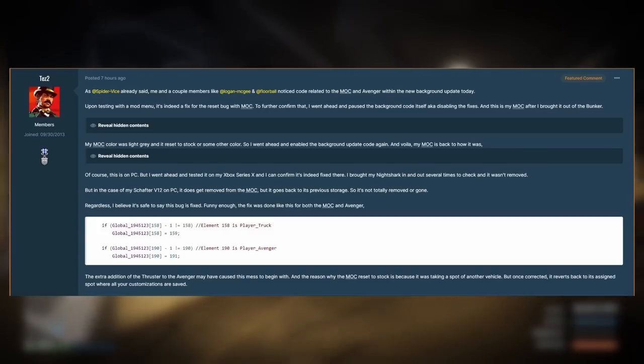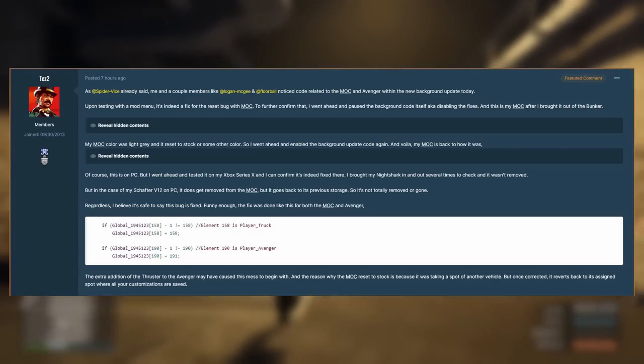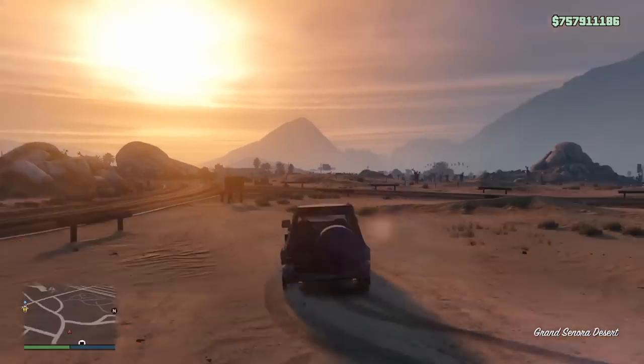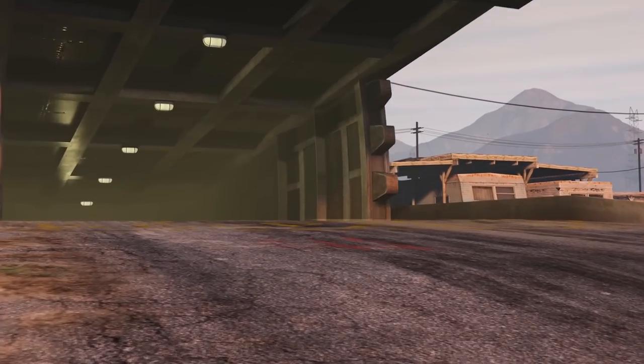But with the background update today, that no longer occurs. I tested this in-game myself — did the same exact things that I did the other day to get the glitch to occur: drove a vehicle into the bunker, went and changed something on the MOC cab, and then drove out with the vehicle, and when I got out of the bunker, it didn't kick me out this time and poof my vehicle away.